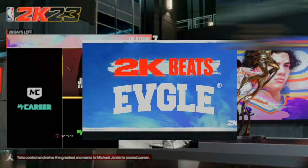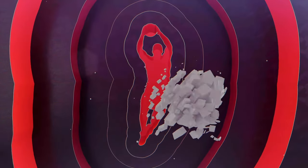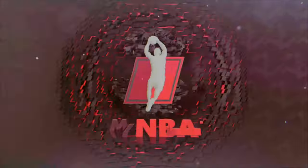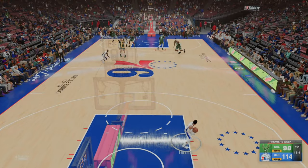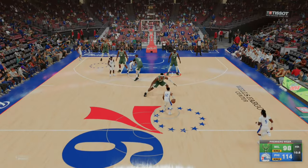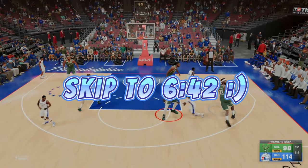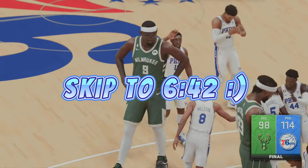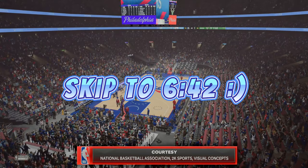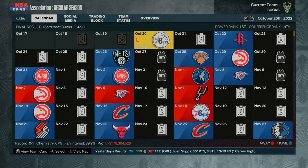Once you guys get back here, all you want to do is select on MyNBA, select on the same MyNBA file, and it will load you back into the same game. From here, all you simply want to do is let the game run completely out — you'll be placed back at that same save point. Once the game is over with, go ahead and quit, and you will get your VC. If you win, you'll get 1100 VC; if you lose, you'll get 1000. You're able to make that VC within one minute.